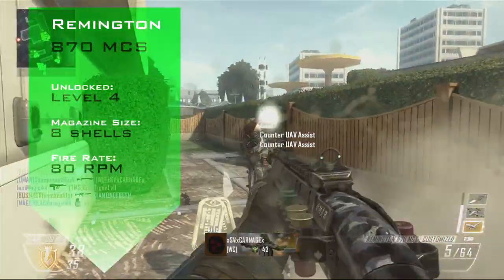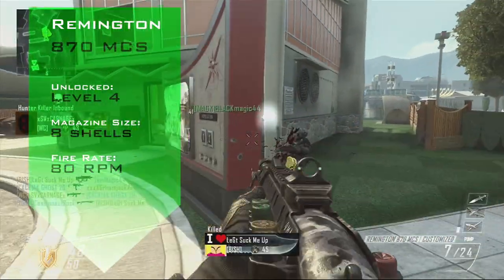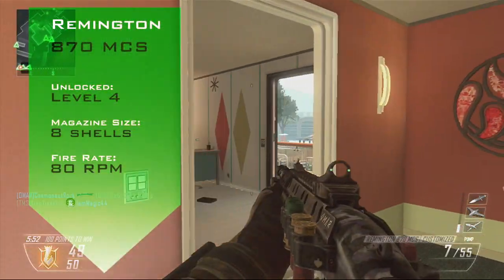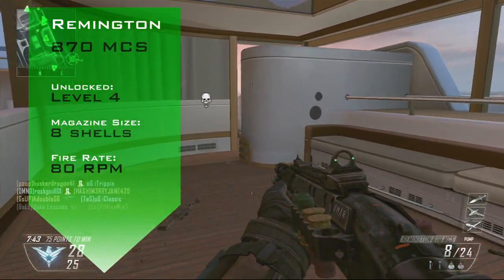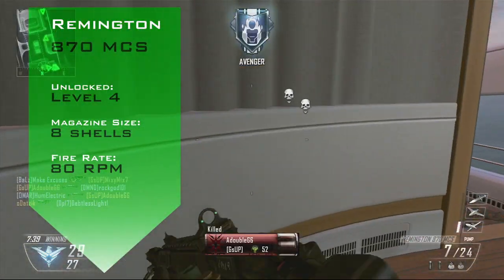In game, the R870 is unlocked at level 4 with Creator Class. It boasts an 8 round tube magazine with another 24 shells at your disposal. The 8 round tube magazine is the smallest in its class, however its fire rate of 80 rounds per minute will help keep you from depleting this quickly.